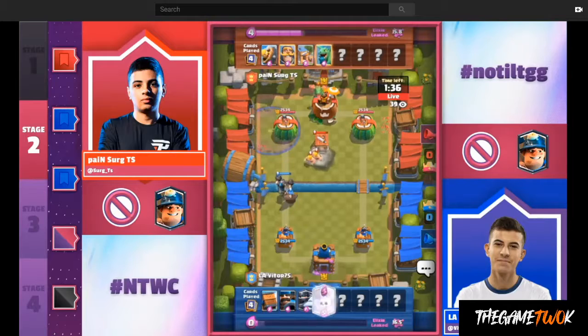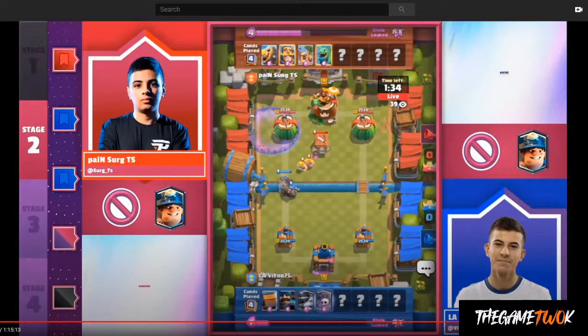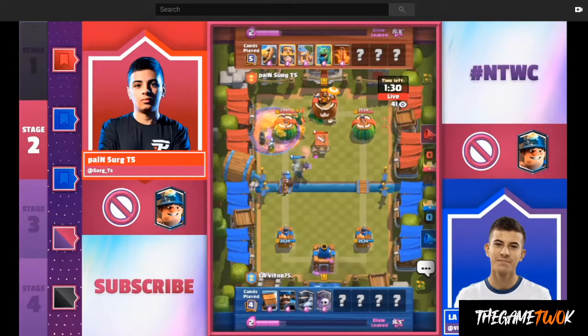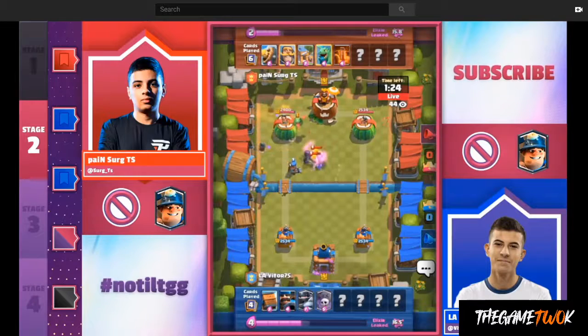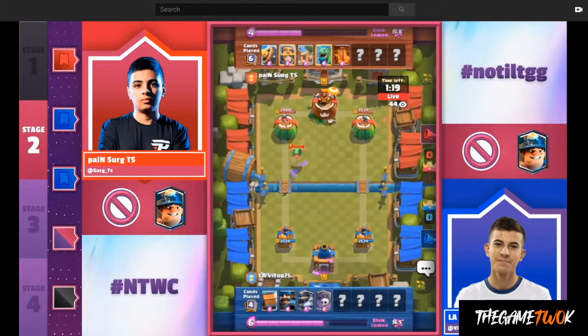Vitor had to get in front of that Knight because you want to protect the Hunter. You don't want the Knight getting anywhere close to the Hunter. Because of that beef, there's the opportunity for Vitor to play Graveyard. There wasn't really a good answer for Surge, so he just has to play Poison to stop that attack — and that's just how he's going to have to do it for this game.